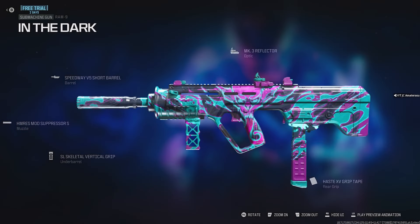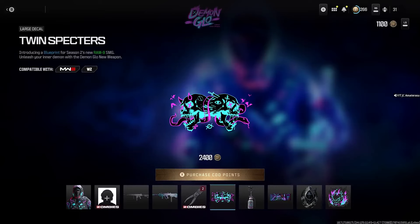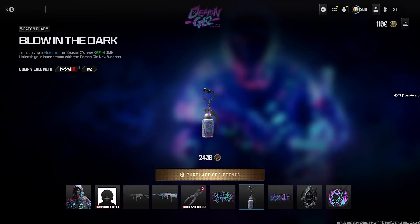In the Dark RAM-9 — so this is the brand new SMG right here. It's got no camo or anything, but this one is built beast with five attachments and the MK.3 reflector. It's glowing right through that gun too — it actually looks pretty lit, I can't lie.